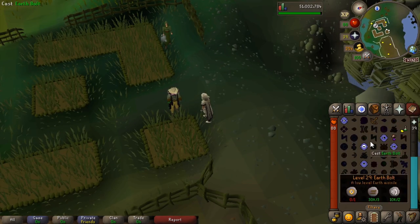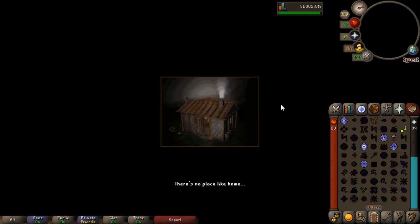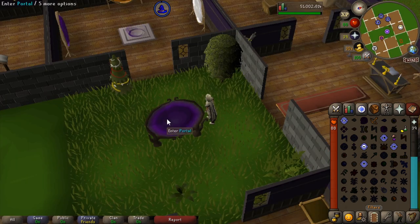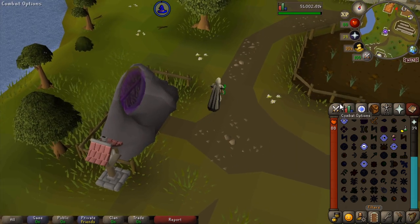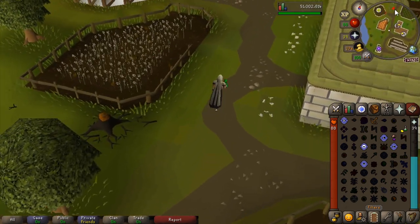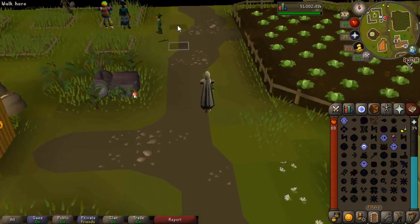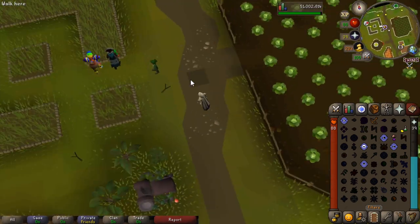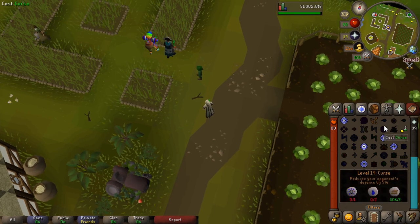We're then going to teleport home. Like I said, I've relocated my house to Hosidius — enter my portal and leave the house. Run north to your disease-free patches. Here you've got your herb, two allotments, and flowers.